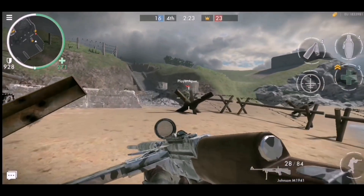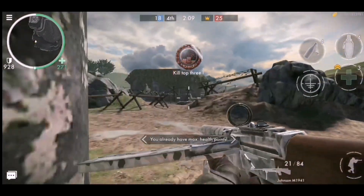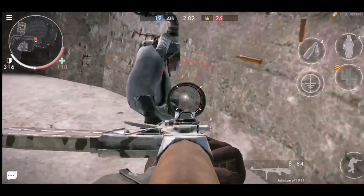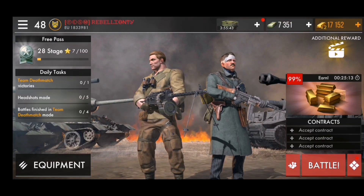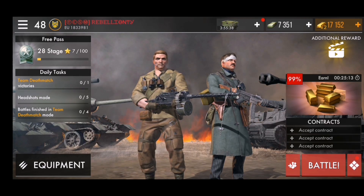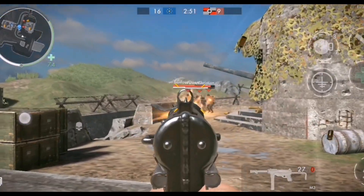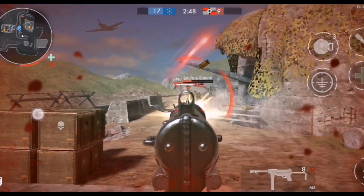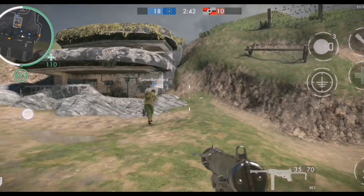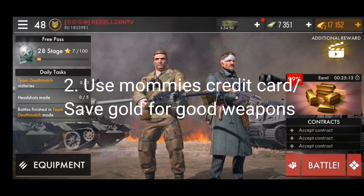If there is a spawn point behind you and you're well aware of it, even if someone spawns there you'll pretty much still be able to react in time. You definitely might not be able to kill them depending on which weapon they have, but as long as you're able to tag them at least once, hey, you can get an assist. If you are new to the game you don't really have to focus too much on this because it will come naturally, but try to play strategically.